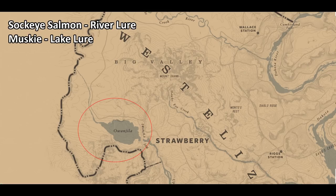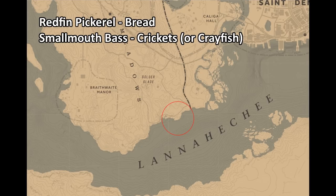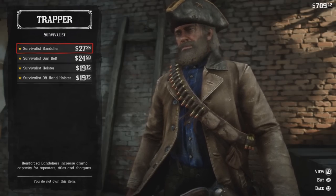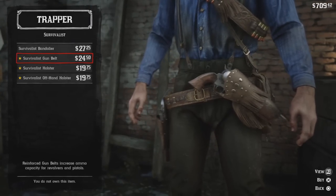A few tips to make fishing more effective: slowly reel in your line while fishing to make fish more interested in your bait, and give your trigger button a quick tap to make the rod go up and down in the water. Once you finally complete challenge 10, head to the trapper to pick up your rewards for challenges 1, 3, 7, and 10, and you'll be able to walk around in your brand new survivalist gear outfit.